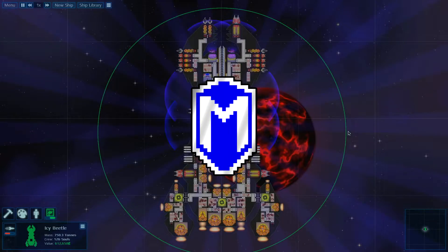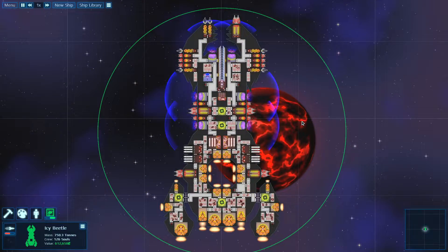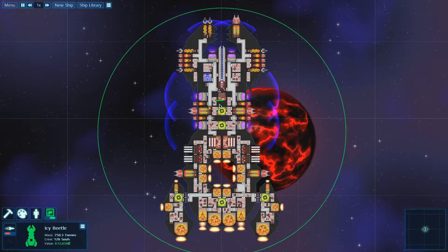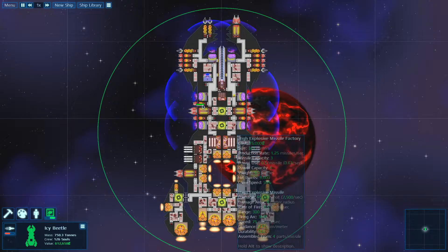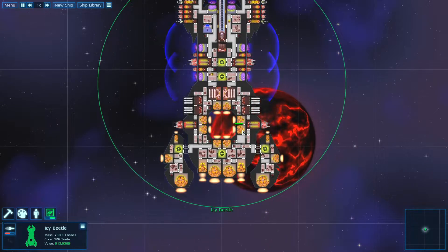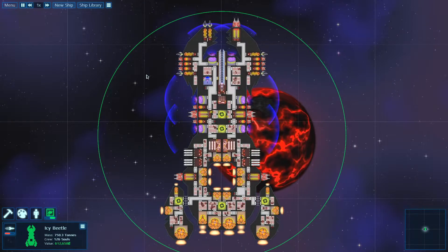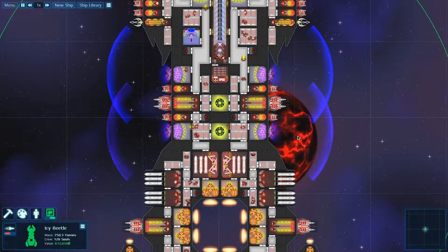Hello everyone, McGregor here, and in this video I'm gonna show you how to set up your crew priorities and how to assign your crew or bunks to different systems on your ship. This is a very useful feature, one that I have been requesting for a long time and I'm pretty sure a lot of other people have, but I'm gonna take the credit for it now.